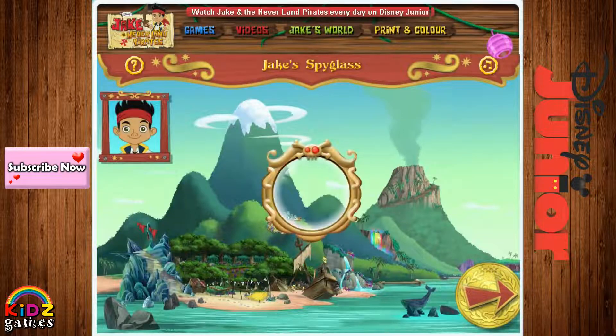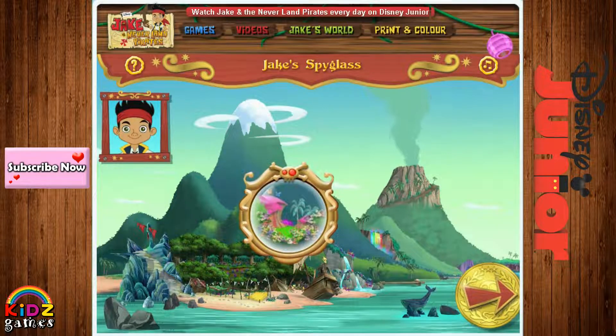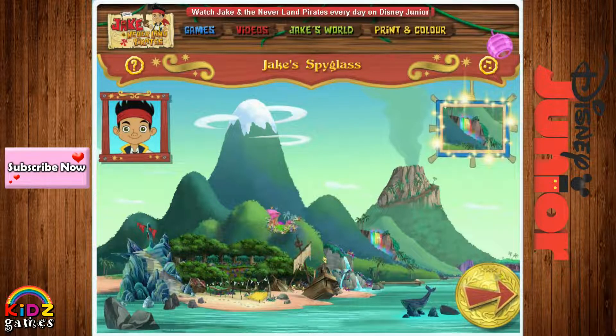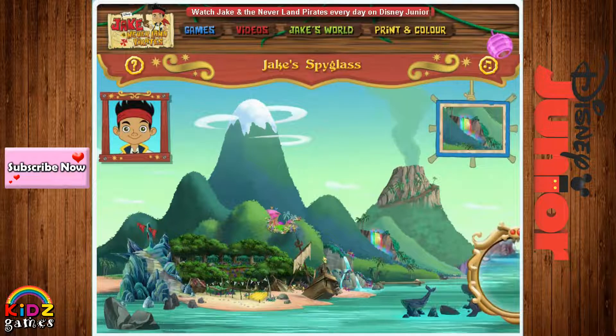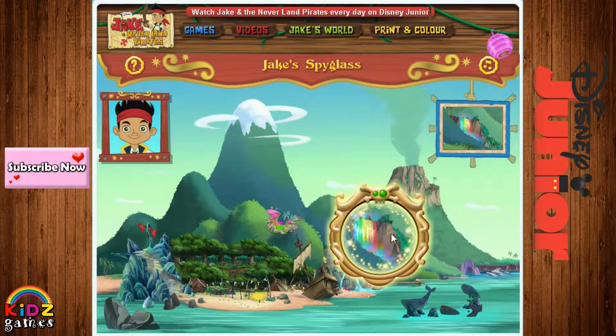Let's look at Neverland through my spyglass! To move the spyglass, just move your mouse around — it'll make small things on the island bigger! If you need help, just look here for a hint! Okay, what was the first part of the note? First, look for Rainbow Falls!